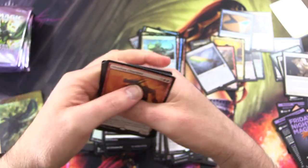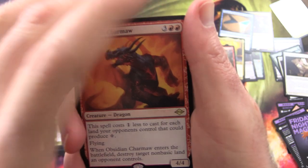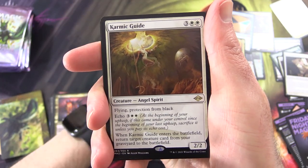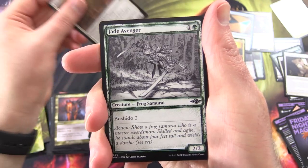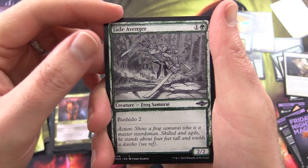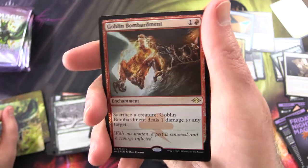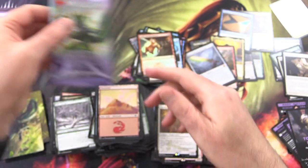Should make for some cheaper Modern at some point I would think. Obsidian Charmaw, Karmic Guide — another rare in that one. Jade Avenger, Frog Samurai. Foil Goblin Bombardment — yes! Foil Rare, we're not going to complain about that. Although we would like to see a few more goblins.